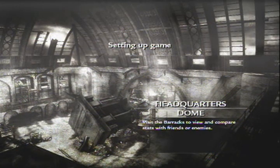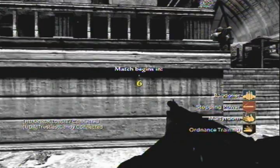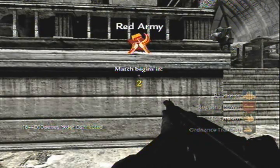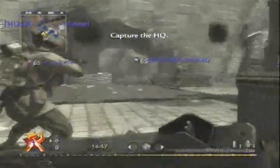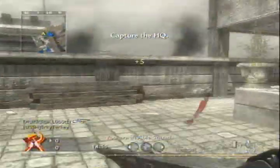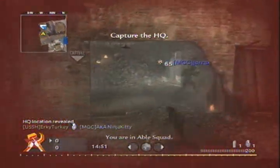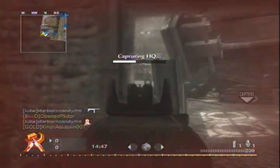Hey, what's up everybody, Rock here. Gonna do a game of Headquarters on Dome. Dome is pretty much the equivalent of Shipment from World at War — very small map, so you know you get a lot of kills on it.